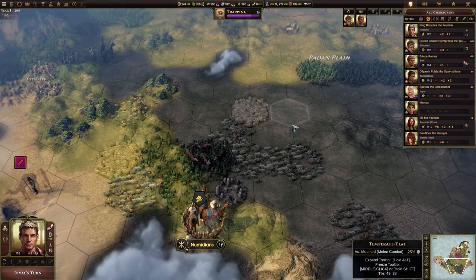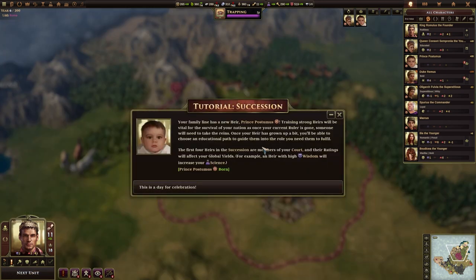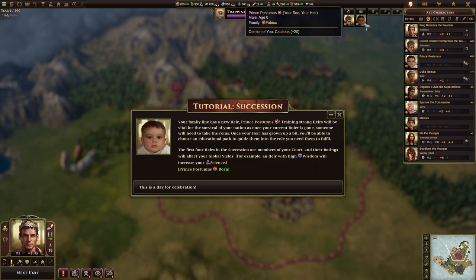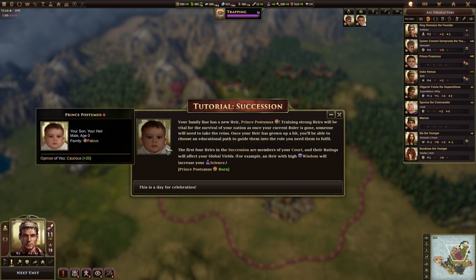Let's hit end year. As you can see, there's very little point to having a huge number of units because you are limited by how many orders you have. This is a tutorial for starting our second city. And do we have an heir? Yes, we do — you can see this very uncanny valley-looking child that's appeared and replaced our brother. Your family line has a new heir, Prince Posthumus. Training strong heirs will be vital for the survival of your nation. Once your heir has grown up a bit you'll be able to choose an education path. The first four heirs in succession are members of your court and their ratings affect your global yields — for example, an heir with high wisdom will increase your science.